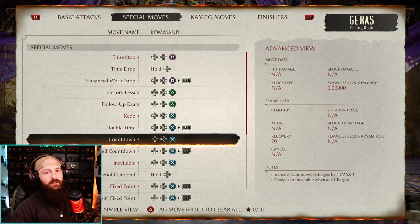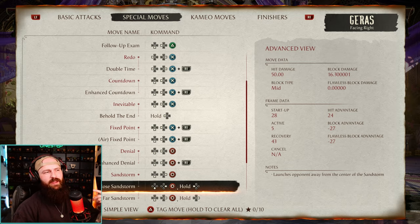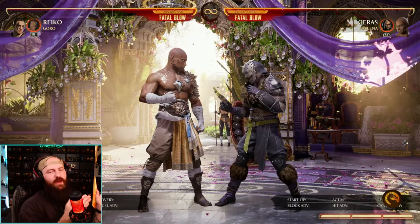So we got time stop, his command grab, countdown or the snap, denial — which is like a sandblast move — and then sandstorm, which is kind of like his projectile. Let's use all of those inside one combo.